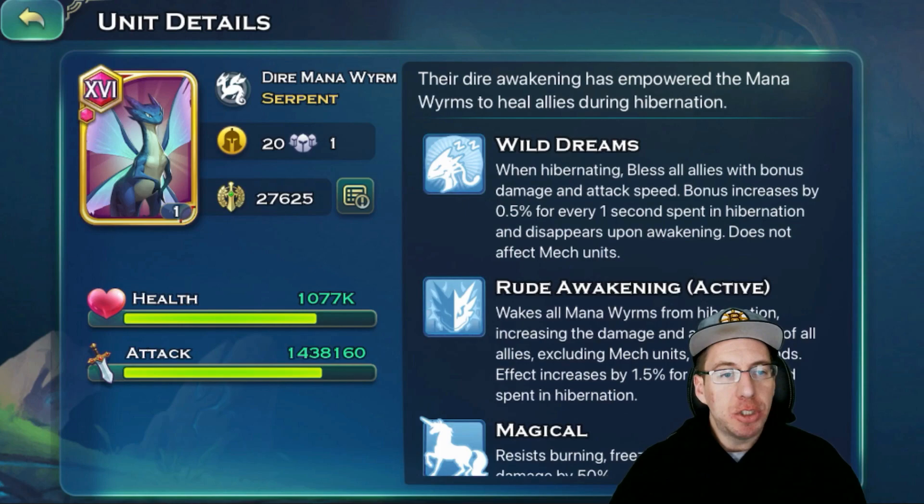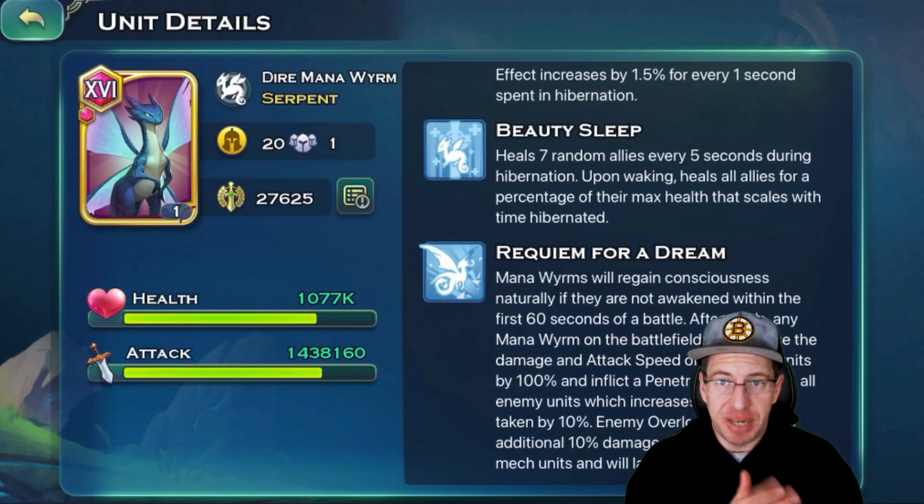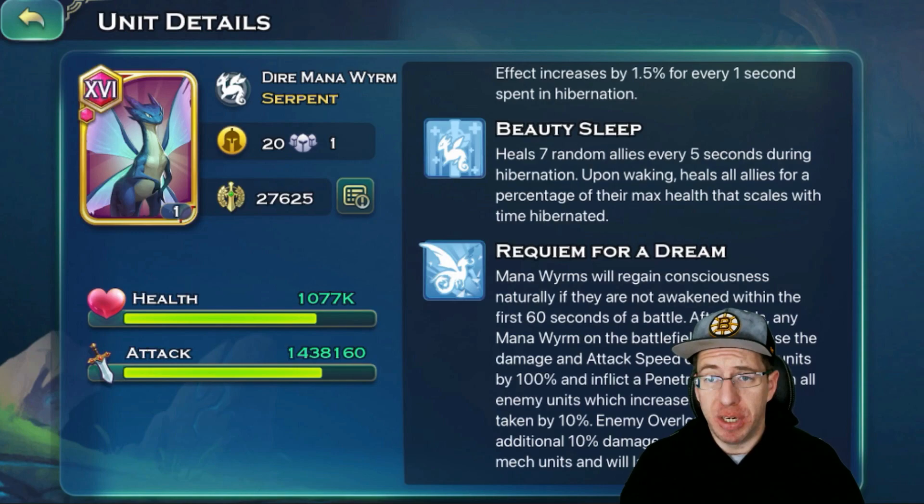Where Mana Worms get really cool is they are hibernating, which means they are sleeping. Once one minute of the battle has passed — after 60 seconds — the Mana Worm will awaken. When it wakes up, it gives everything of yours on the battlefield 100% more damage and 100% more attack speed. This is fantastic. If you can weather the storm at the beginning of a battle and the Mana Worm survives and is hibernating 60 seconds into the fight, it's going to make your whole army incredibly strong, including your heroes.